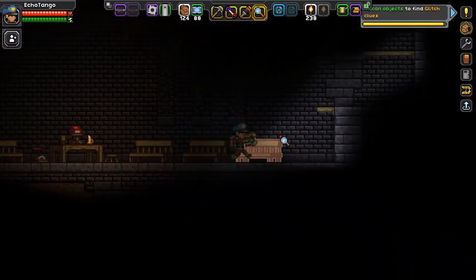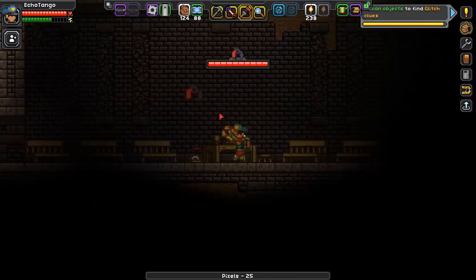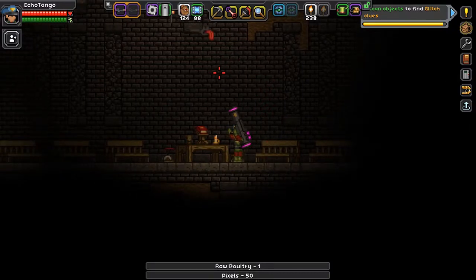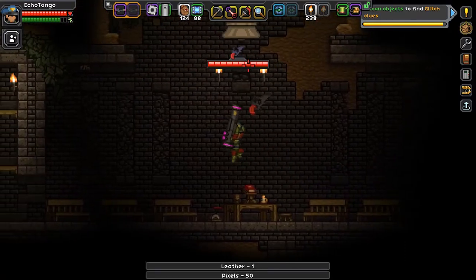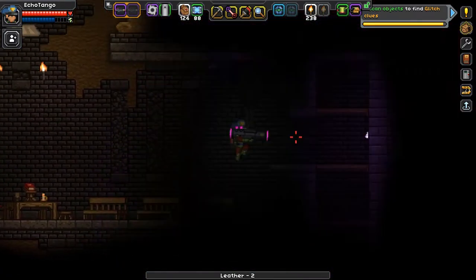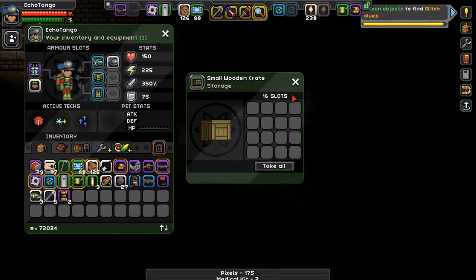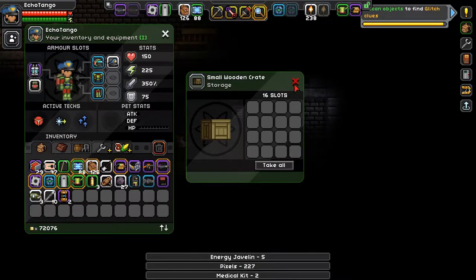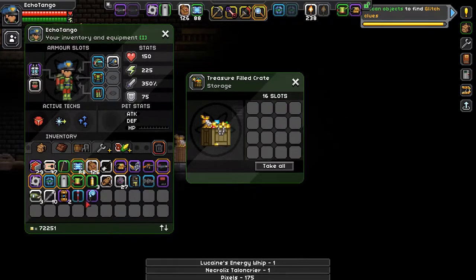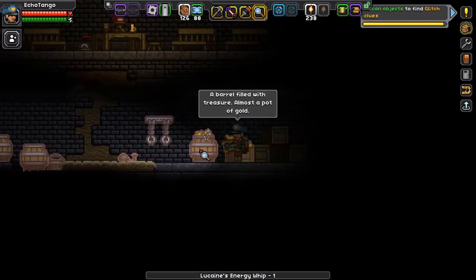A bell. Can I ring it? Oh! It releases enemies — I don't know for how long. Okay, we're done. Sweet, we're moving on up. We're so close — ooh, secret room! Good thing I found that. More treasure. Ooh — Lusane's energy whip. Rate of fire is pretty slow though. Hold on — that's actually a nice looking chest there. Treasure barrel — almost a pot of gold.